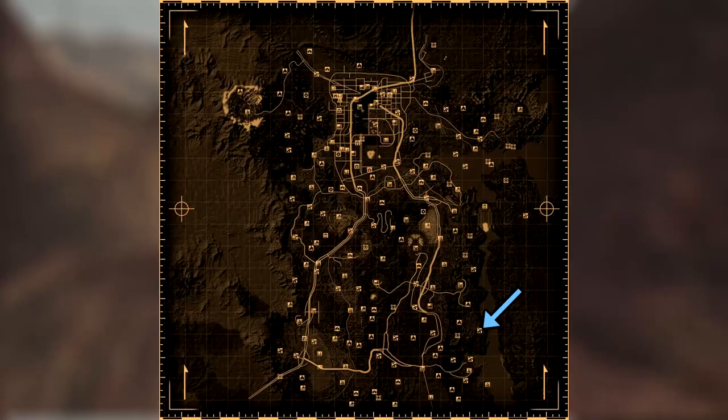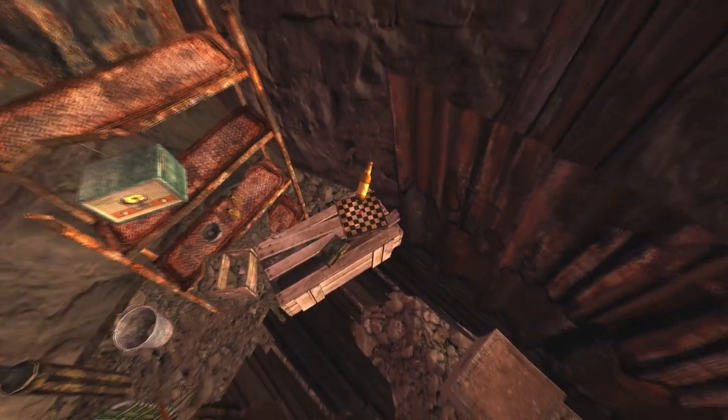Next up is Cliffside Prospector Camp. Head into the camp and the cap can be found on the chessboard on a wooden crate.